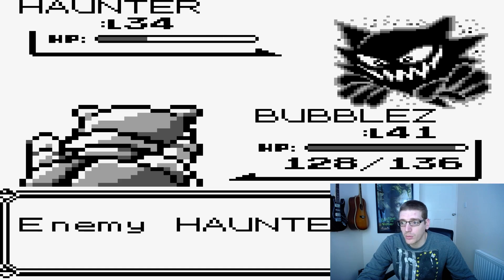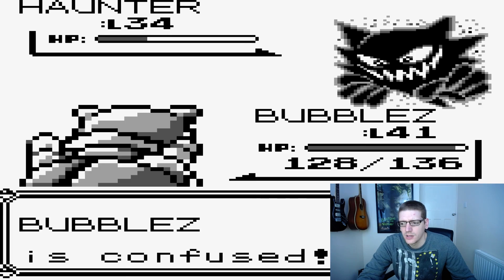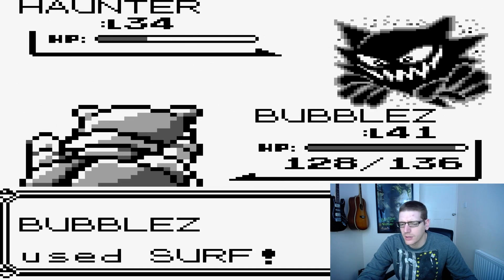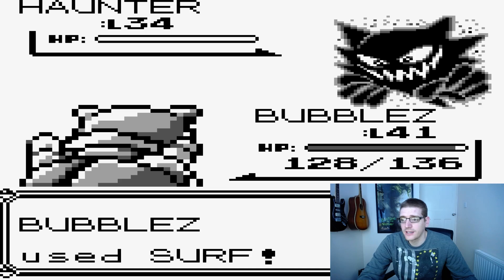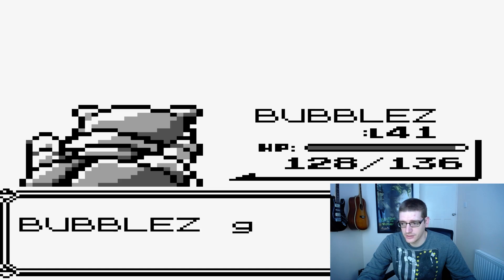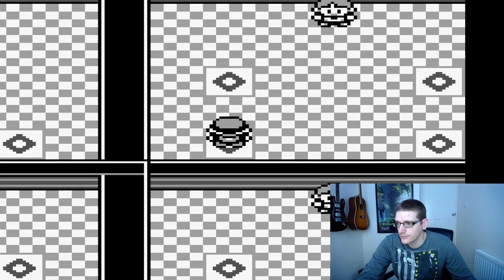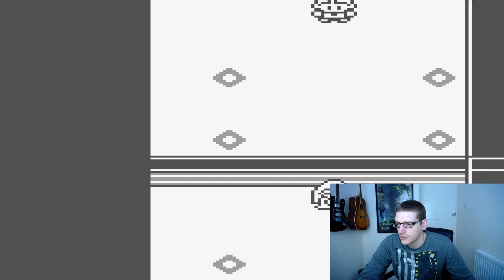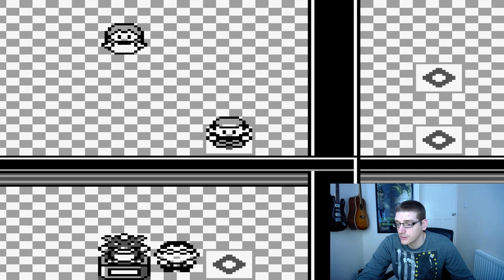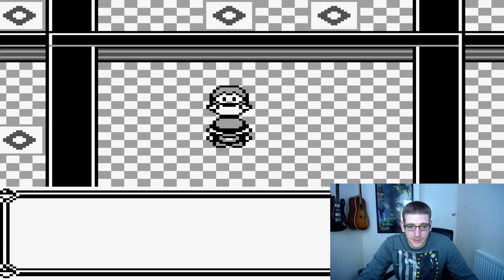I can't remember what Pokemon she has specifically. I want to say she has an Alakazam as her main signature Pokemon, but I'm not 100% sure. It's going to be a matter of clearing out as much as we can, getting as many levels as possible, and then jumping straight into it. We've landed at Sabrina - we might as well give her a go. The worst that can happen is we lose.